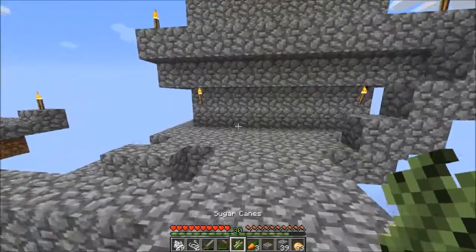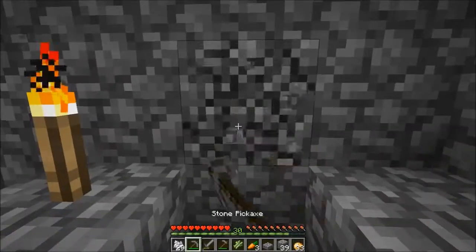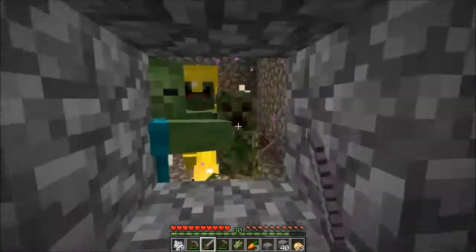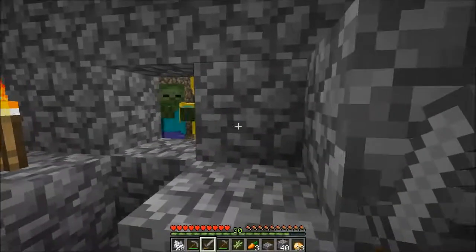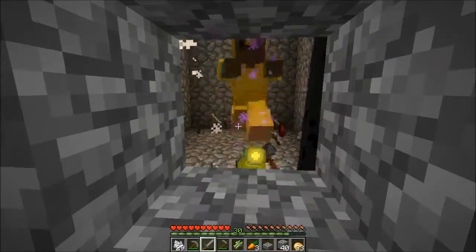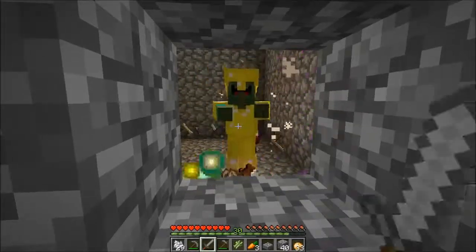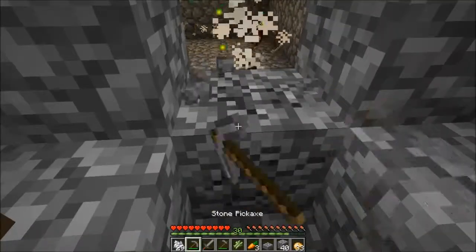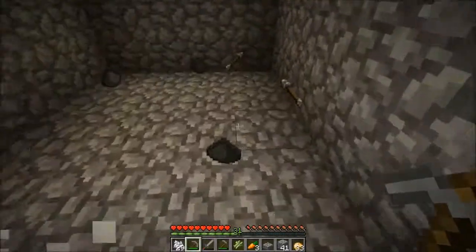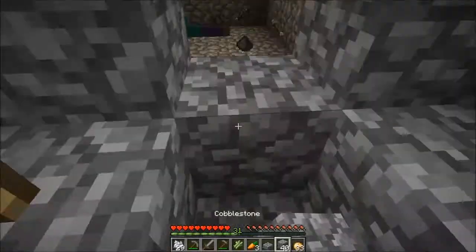So why don't we start by checking the mob trap real quick. Let's open this up — we got a lot of mobs in here. I really don't want that creeper to blow everything up, but it probably will. This zombie's got enchanted gold boots there. Let's just mine our way in here and collect all this good stuff. Is there a single spider? We didn't even get one spider eye out of that — that is just awesome. Our inventory's too full for all this, we don't really need it anyways, so let's just close that back up.